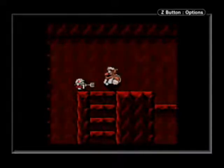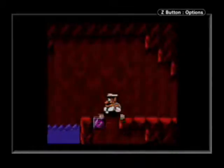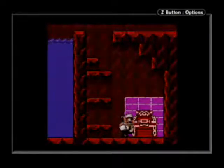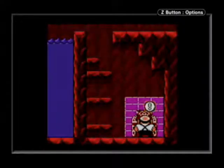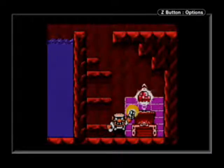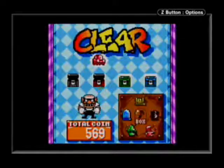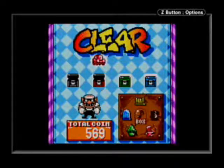Now we should be able to get to the red chest. In here we get the car! I don't know about you, but I used to think this looked like kind of a recliner, but it's a car.